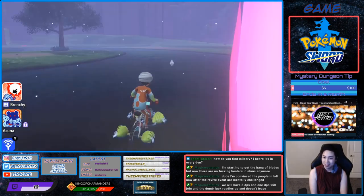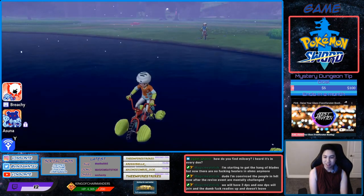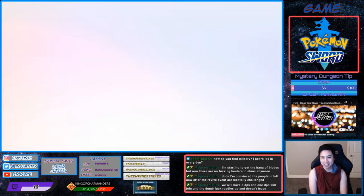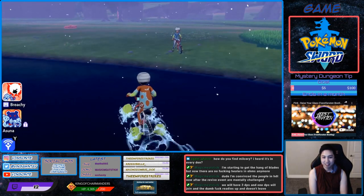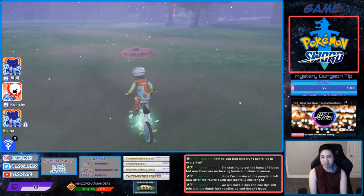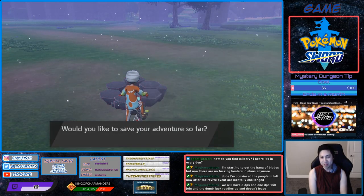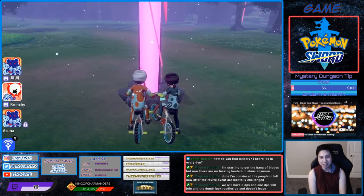You can either beat it to see what it is. It's a Toxapex. So you can throw another wishing piece over here. Get rid of that beam — and we've got another purple beam. What the heck?